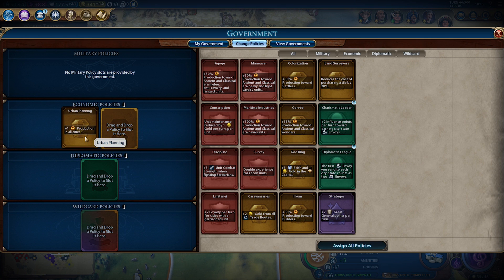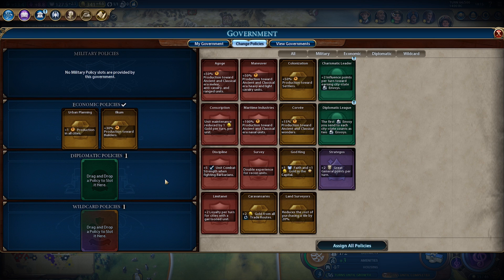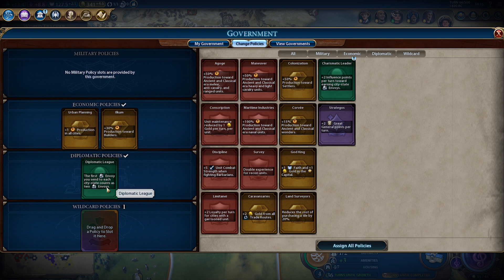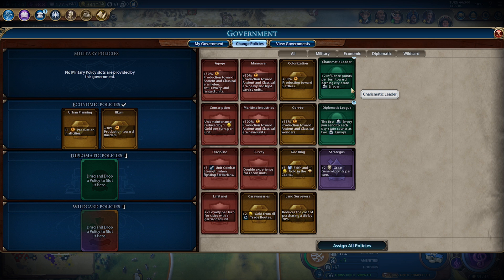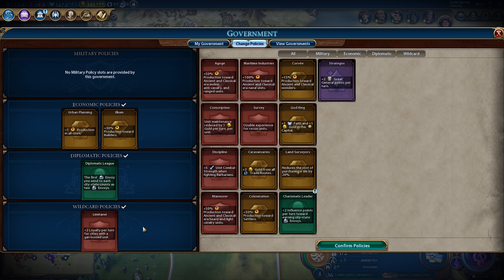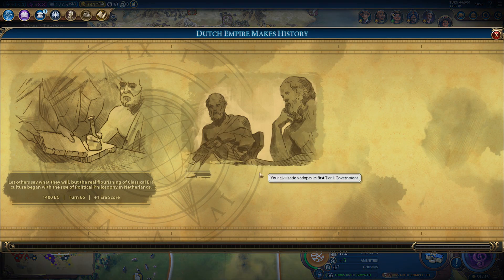I will keep plus one production. Some of our cities have very low production. We'll grab plus 30% production towards builders as I mentioned, and then a diplomatic policy — diplomatic league makes sense since we haven't sent a lot of envoys. For the wildcard slot, plus two loyalty would kind of make sense right now. Let's get the loyalty just to play it safe.